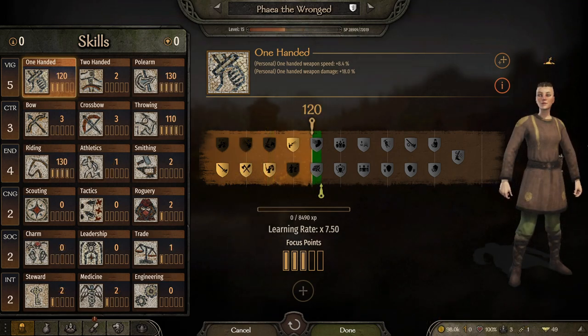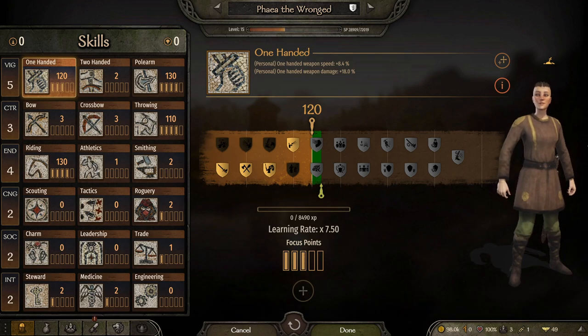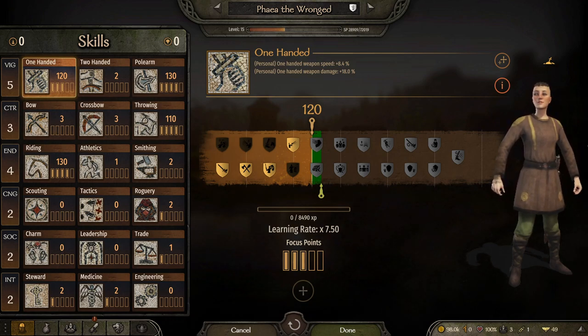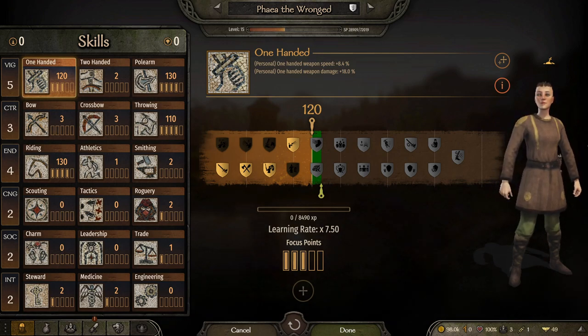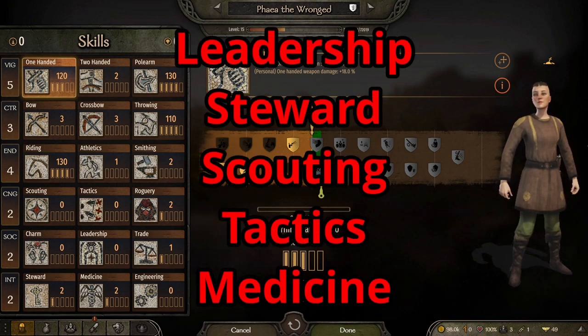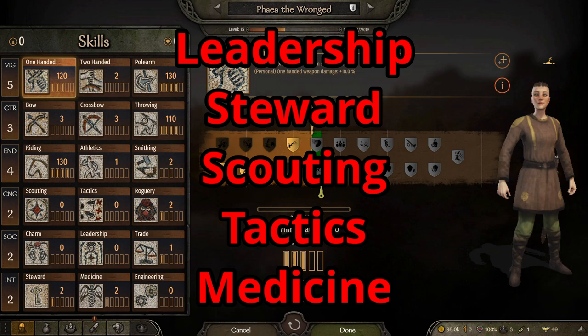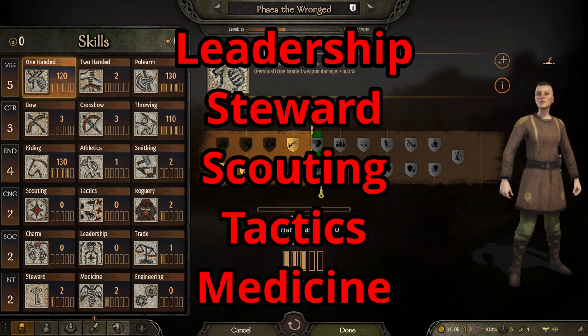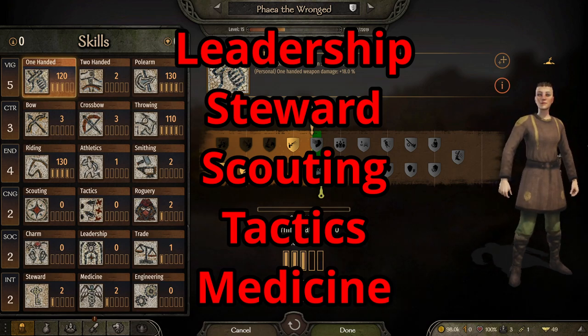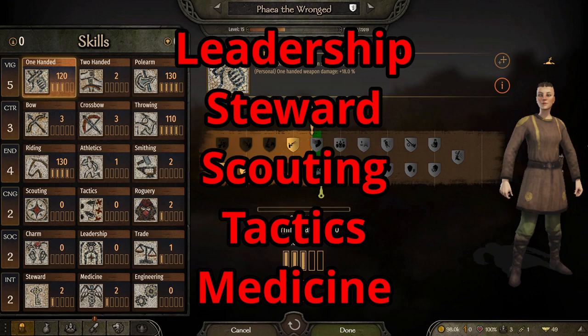For order of importance of skills, here is how I rank them, although yours could differ depending on whether they're just going to be in your army or fighting outside of it. The least important is leadership. While it does offer morale and some really good perks, out of the five skills you're going to focus on, leadership is definitely the least important.